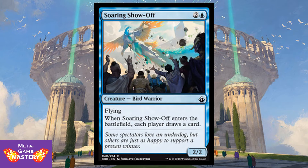Soaring Showoff is a new card. It's 3 CMC — two colorless and a blue — for a 2/2 Bird Warrior with Flying. When it enters the battlefield, each player draws a card. This plays into the broader group hug theme we're going to see more of. In Two-Headed Giant, it's nice because it affects you and your partner, and the card will always replace itself. It also has the downside of helping your opponents. Outside of Two-Headed Giant, group hug isn't really my thing, but if group hug is your thing, you're going to get a ton of great cards in this set.